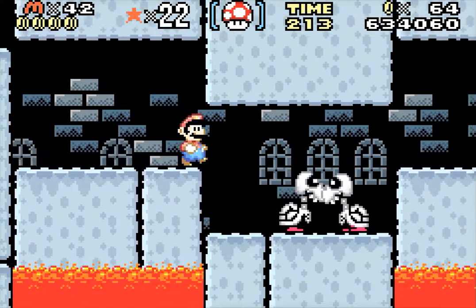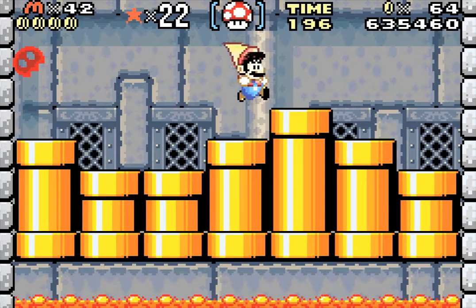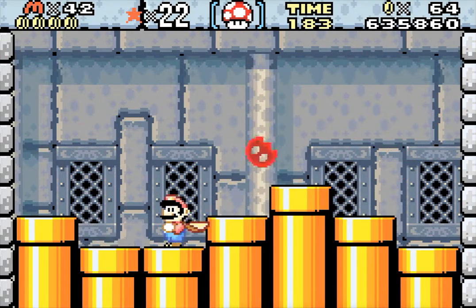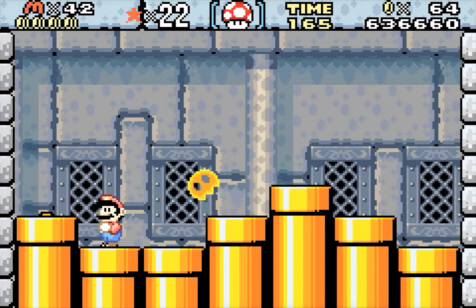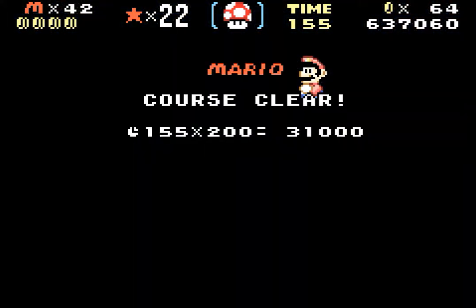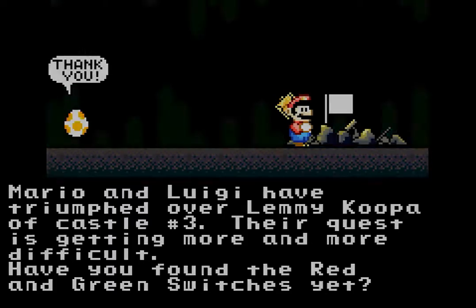I'm pretty sure there's a green block at the end. Oh jesus — I don't want the dragon coin. This was a long part. Oh, the first boss's name is Iggy, by the way — I knew that, I don't know why I didn't say it. God damn it, fireballs are the only thing I hate. There we go — I was gonna be so salty if I lost that. And that one was... Lemmy, maybe? Yeah, it was Lemmy.